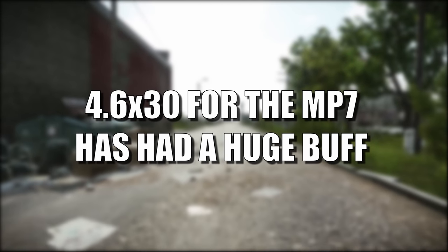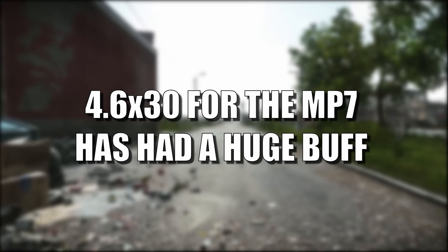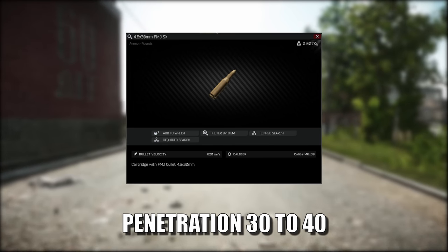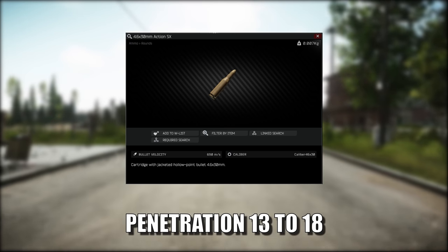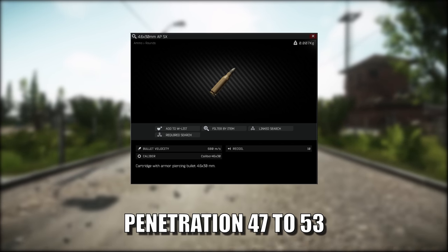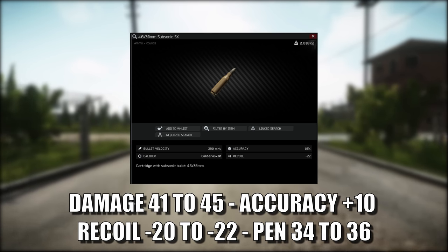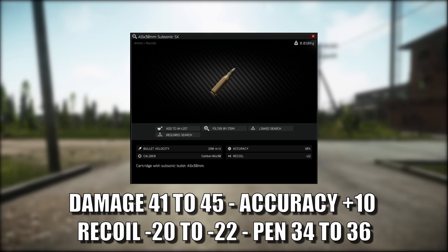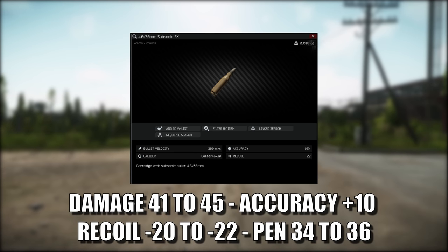Ballistic changes. The 4.6x30mm for the MP7 has had a huge buff. FMJ penetration has increased from 30 to 40. Action SX penetration has increased from 13 to 18. APSX penetration has increased from 47 to 53. Subsonic SX damage has increased from 41 to 45. The accuracy is now plus 10, and the recoil has changed from minus 20 to minus 22. The penetration has increased from 34 to 36.